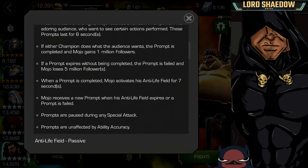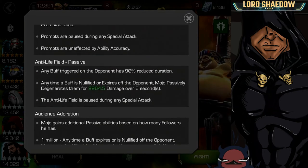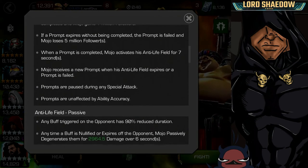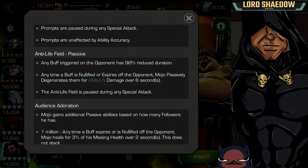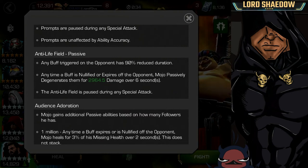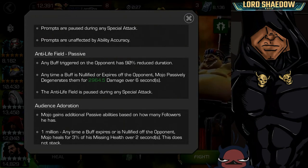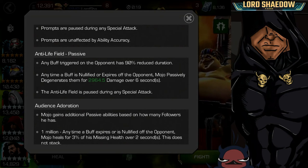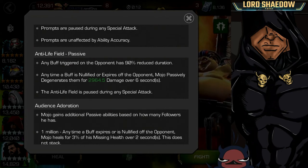Let's take a look at his anti-life field. When this is active — remember, that's when you complete the prompts — he activates this for seven seconds. While this is active, any buff triggered on the opponent has a 90% reduced duration, meaning that fury you get when hitting him is going to expire very quickly. And any time a buff is nullified or expires off of the opponent, Mojo passively degens them — and that's a lot of degen, as you will see in the gameplay.